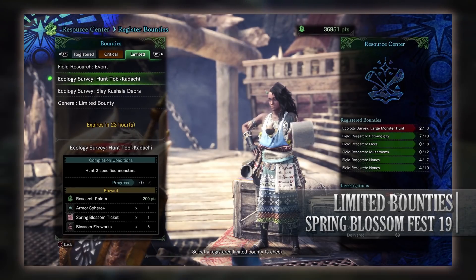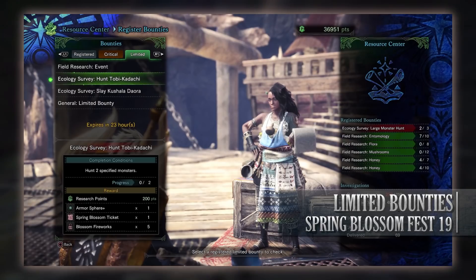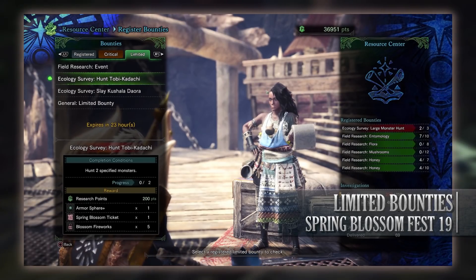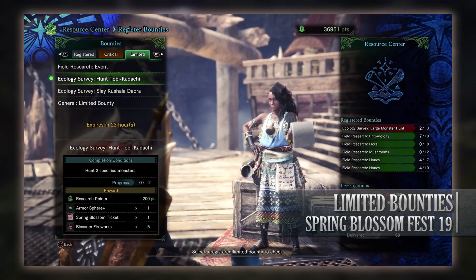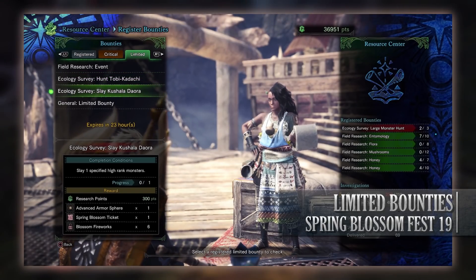Next is an Ecology Survey to hunt Tobikodachi. We have to hunt two of these fanged wyverns and once again it can be at high or low rank. For doing so you'll get Research Points, an Armospheres Plus, a Spring Blossom ticket, and Blossom fireworks.